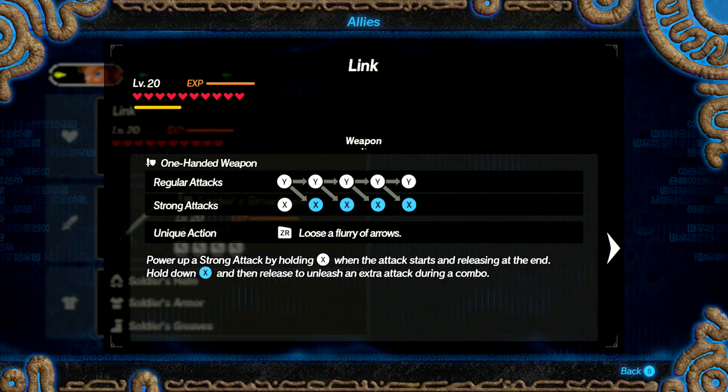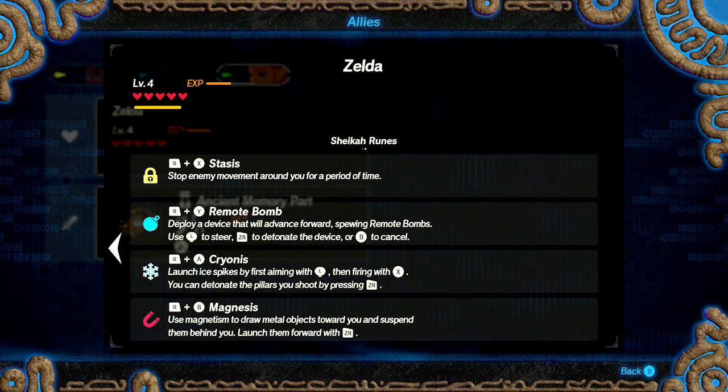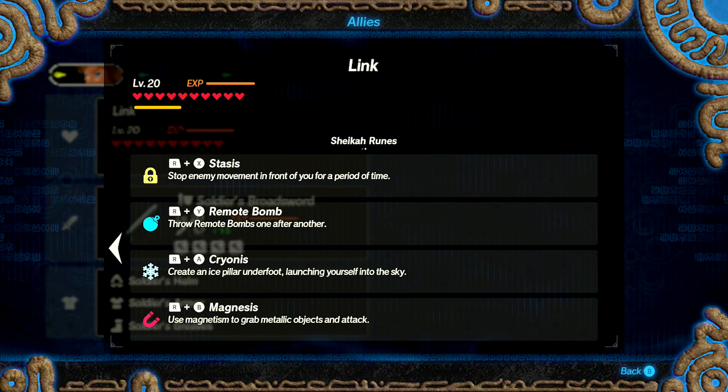I really want to start with Link because he is the most basic character. In addition to regular combos, Link also has access to the Sheikah Runes, as do the other characters. You can access the Sheikah rune menu in combat by pressing R, and then each button — X, Y, A, or B — corresponds to a separate action. R plus X is Stasis, R plus Y is Remote Bomb, R plus A is Cryonis, and R plus B is Magnesis.